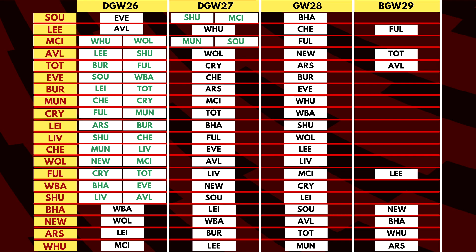According to the Premier League's announcement, 14 teams have a double game week in 26. The ones that particularly stand out are Aston Villa, Tottenham, Man City and Everton. The idea would be to plan some of our transfers this week around these teams.